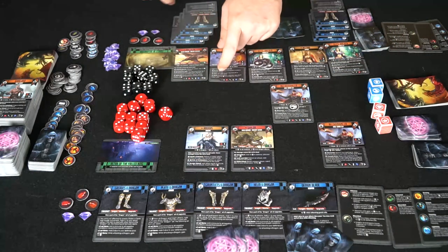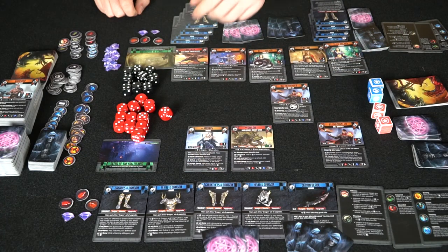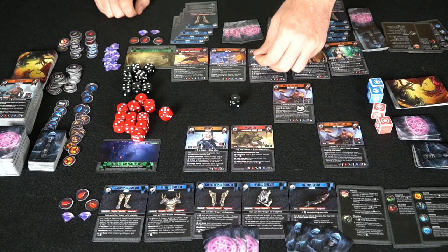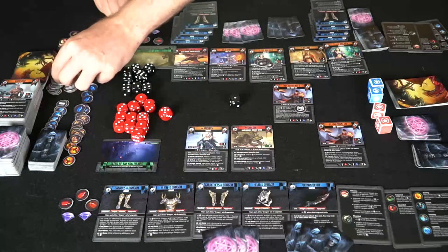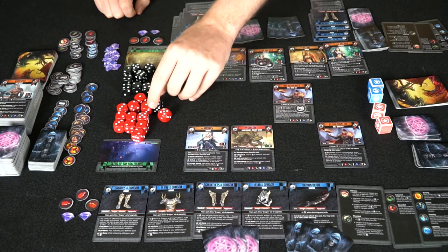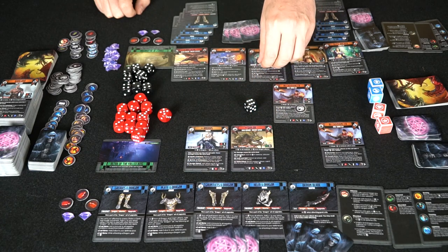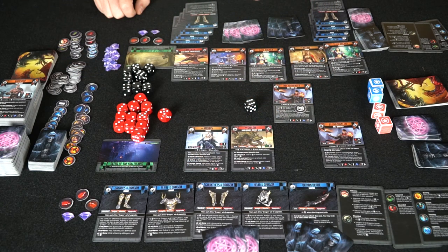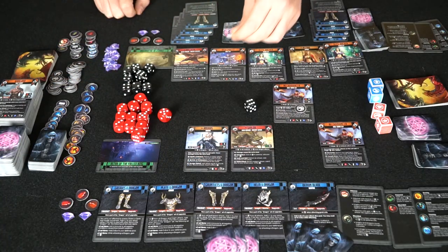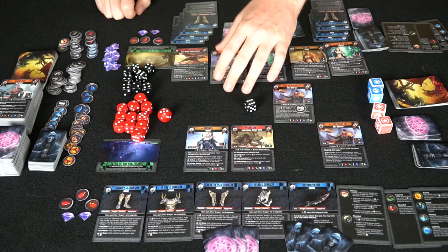The high priest uses an order to heal. He takes a D6 and rolls — one damage removed. Not so good. He tries one more time — a six! That clears all the wounds off the target. Powerful. But now he's used both his commands, so he's frozen.